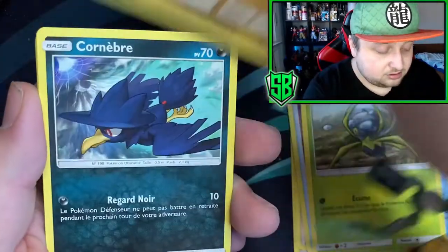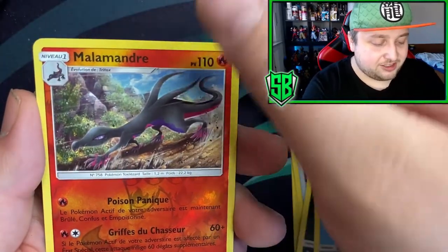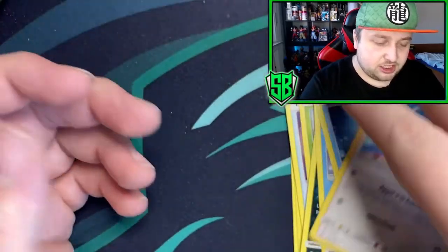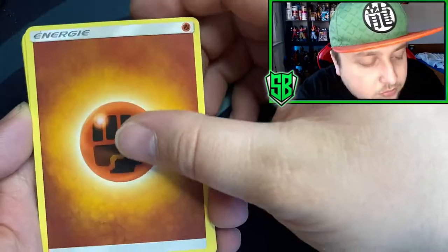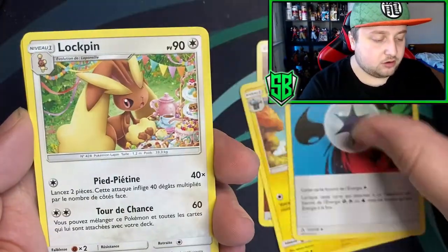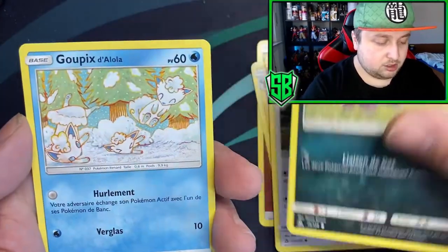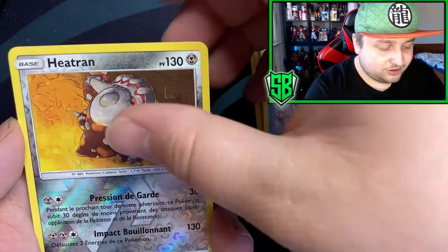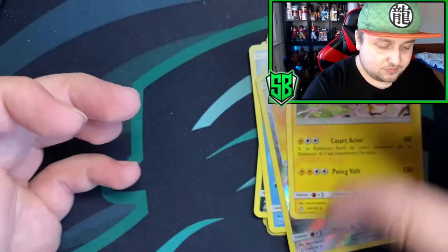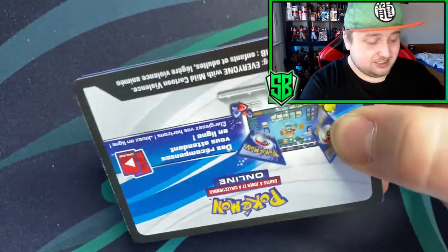I want this Eeveelutions art in full art - it's so beautiful. Got Manaphy there. Got the spider. Got Piplup, got the three stars, got Cherrim, and got Shaymin. Fighting Energy, Luxio. Got the Cosmog, got the Roselia. Come on - is that... oh, that's a Vulpix. Got the Reverse Heatran. Two packs left, nothing yet. There's going to be an L, I think guys. Damn.